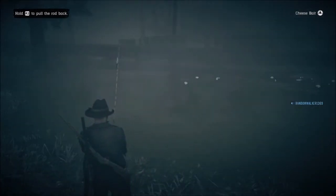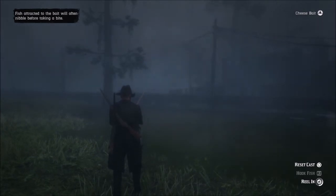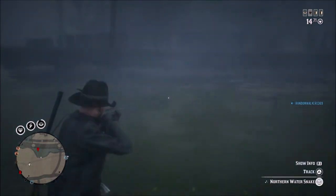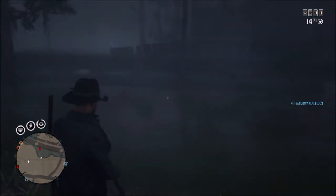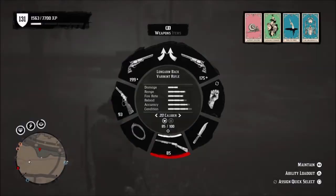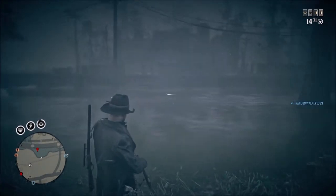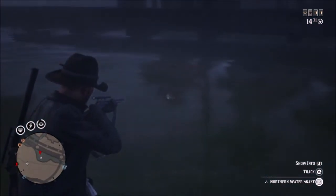For some reason they're not showing up over here, so we're going to try that old fishing rod again — there's plenty of fish in the water. And there we go — there's a northern water snake and a midland water snake, so neither one of these do I actually need. I guess we'll just put a bullet in them, although it's a little hard to do at night — it's a little difficult to see where they are, so I'm just going to walk up on them.